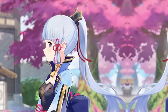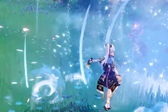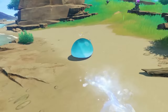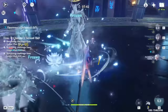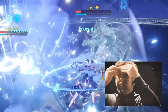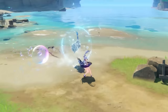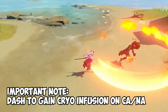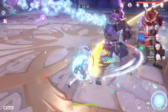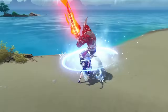Ayaka is special — not just because she's the most front-loaded cryo DPS of excellent capabilities in freeze and mono-cryo teams, but also for her dashing, infusing, and shield-breaking abilities, especially the shield-breaking part, which is just phenomenal. It is absolutely mandatory to use her dash before her charge attacks to get access to cryo infusion on her normal attacks. Doing a dash for even a second will give you the effect for up to six seconds.